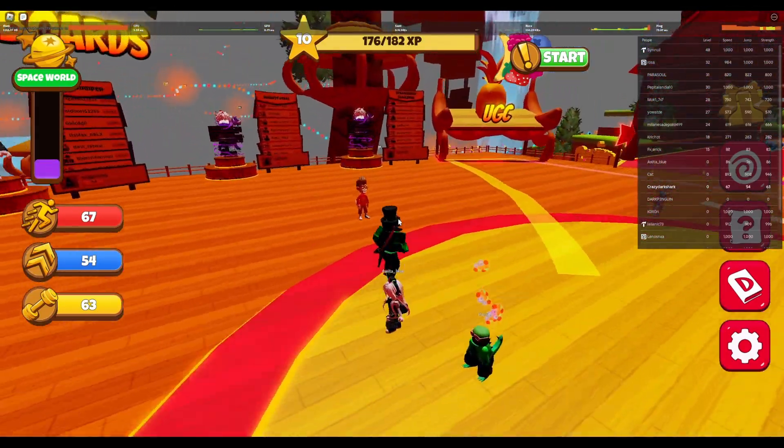To unlock World 2, all you have to do is collect the items right here. World 2 is right here — you want to be level 50 and also run 20,000 studs. This will probably take you about 10 to 15 minutes.